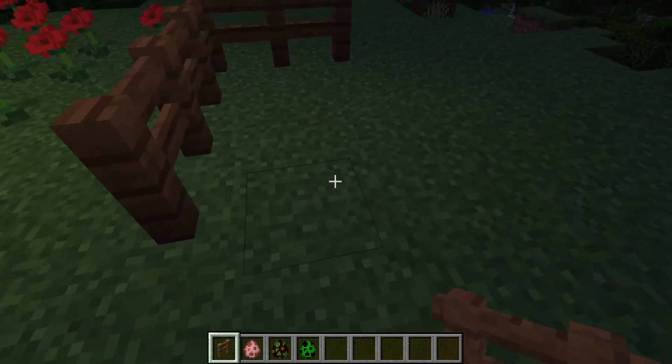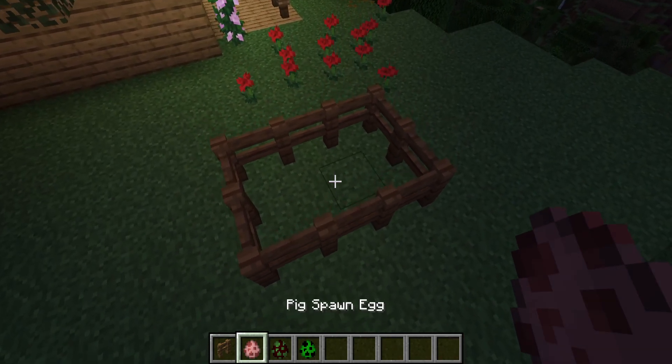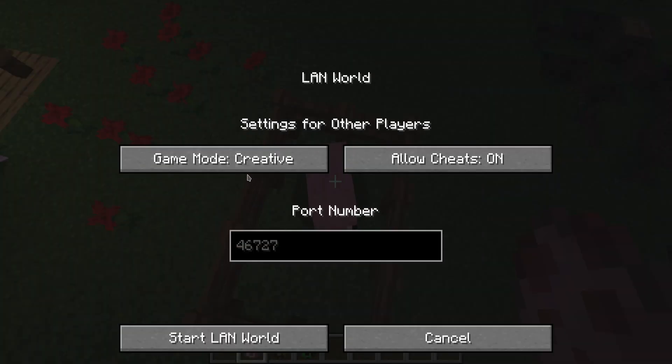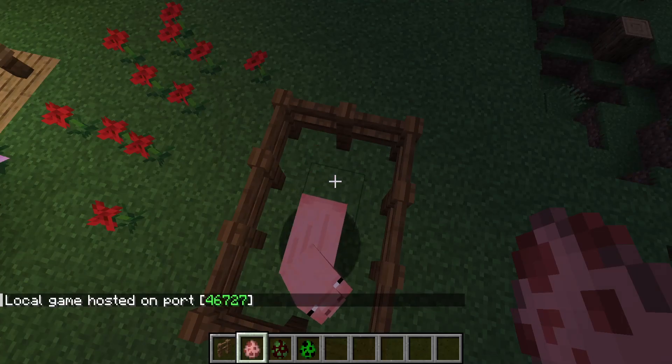First I'll show you what happens when it happens to a pig. This will need cheats, so we can open to LAN. We only need cheats — make sure cheats is on, and click Start LAN World. That will give you cheats.